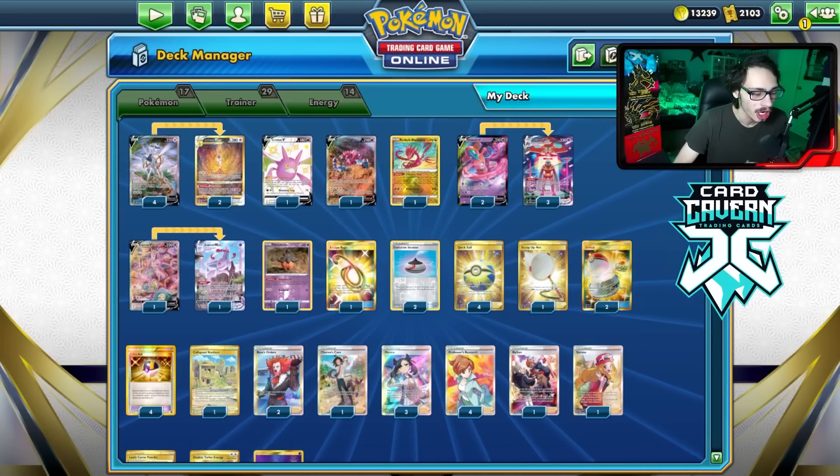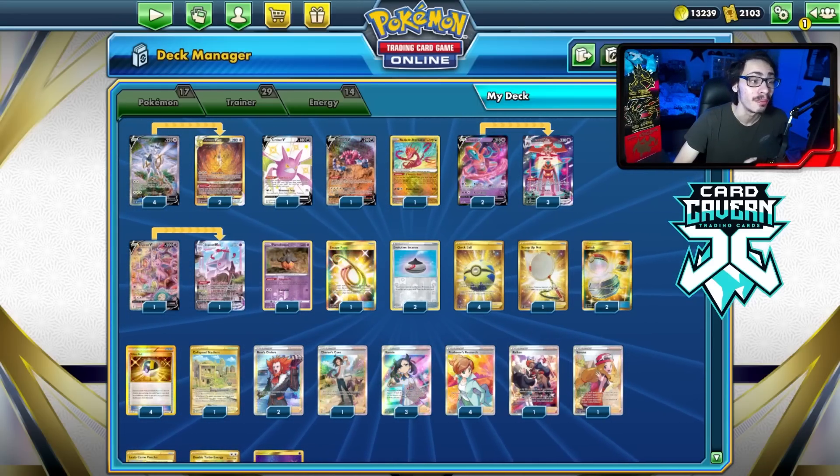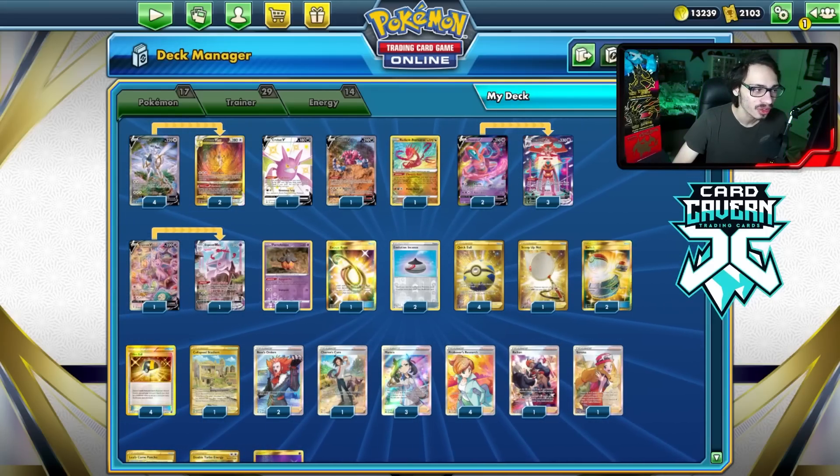The only downside about the Deoxys E-turn combos is you can't play Radiant Gardevoir for even more bulk, but you know what? It gets the job done nonetheless.